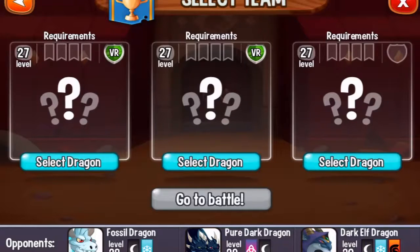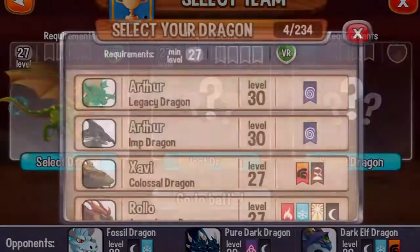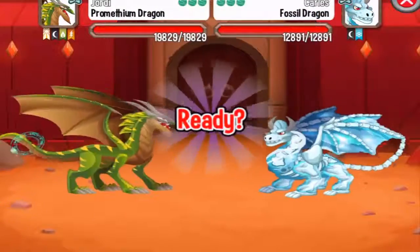Let's select our dragons — we will need at least level 27 dragons. So let's use my Prometheum Dragon, then my Apocalypse Dragon, and then my Legacy Dragon. Let's go to battle!